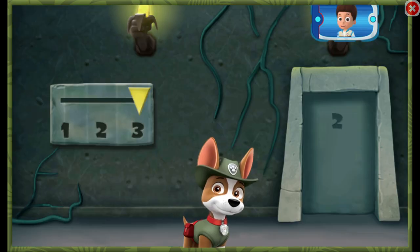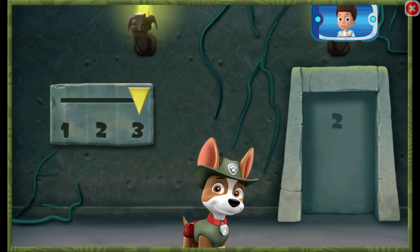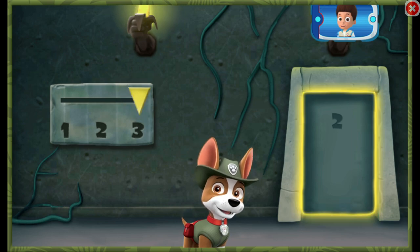Almost there! The golden banana is behind three locked doors. This code on the door will show you how to unlock them. Make each part match what's shown in the code and the door will open. Click the number that matches the one in the code on the door, then click the door when you think everything matches.